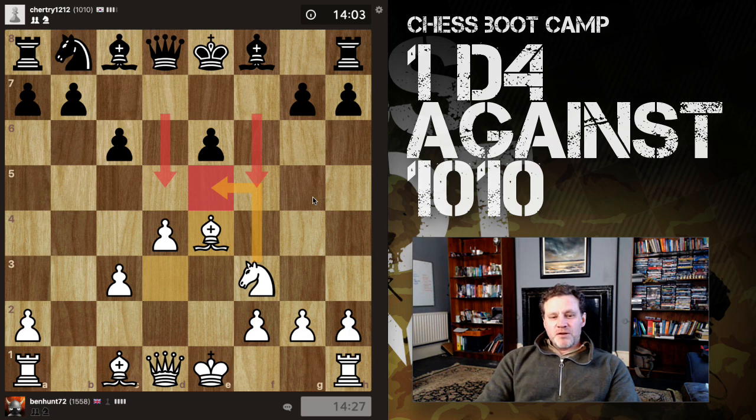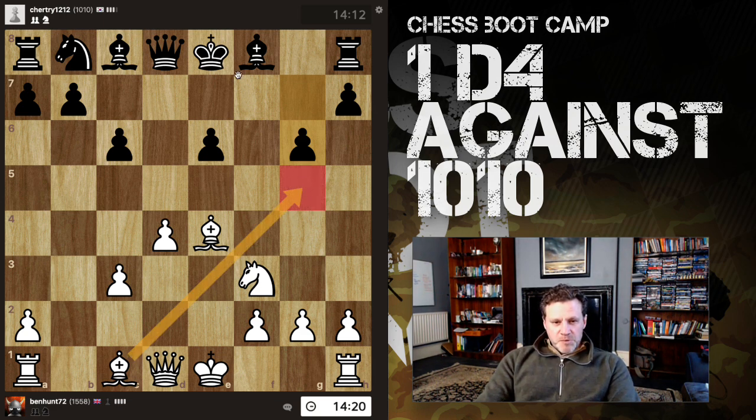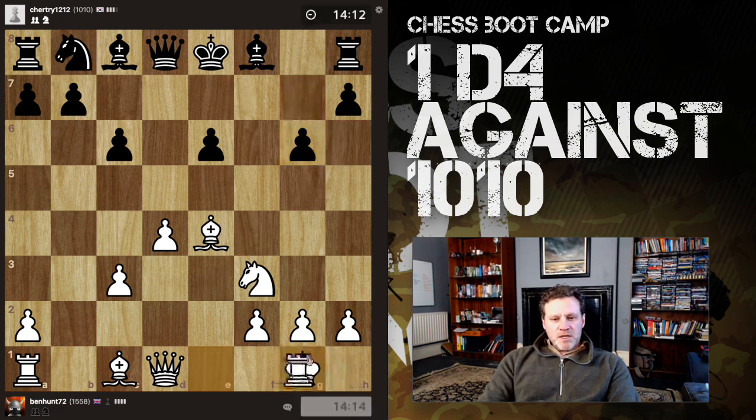I have a really good outpost on e5 for my knight. This move develops and hits the queen; black can block, then putting two attackers on the bishop, I could push my queen. But I think we'll let black move his bishop first — I could always drop it in here and prevent castling. Let's get castled and then think about taking the attack.